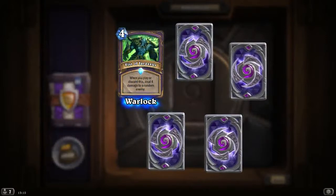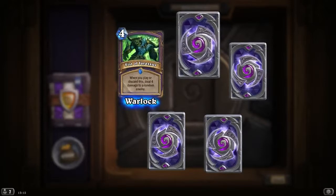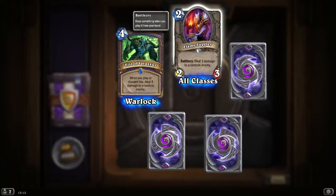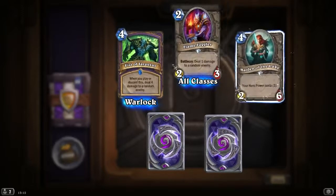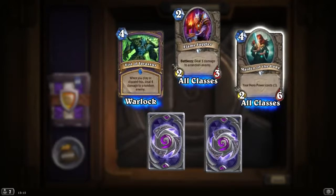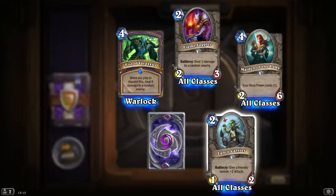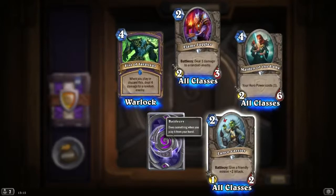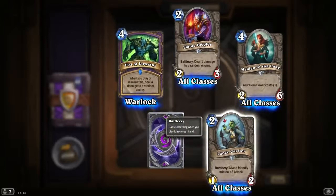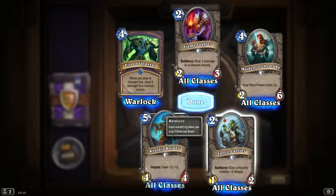A rare — Fist of Jaraxxus: when you play or discard this, deal 4 damage to a random enemy. Amazing. Flame Juggler: deal 1 damage to a random enemy. Minion of the Lake: your hero power costs 1 less, 6/4 for 4 mana. Interesting card. Lance Carrier, Battlecry: give a friendly minion plus 2 attack for the whole game, not just one turn. Quite a powerful card.